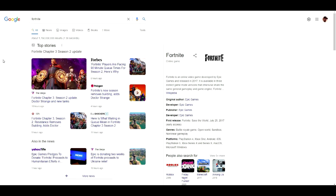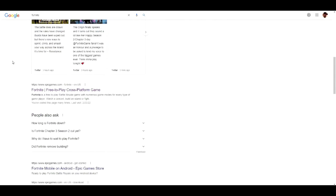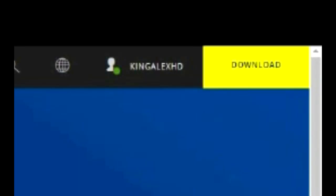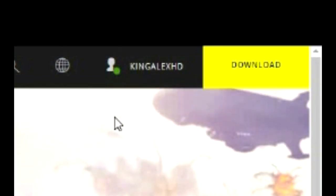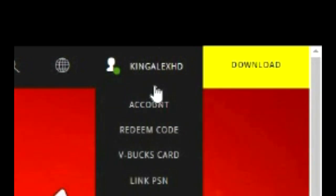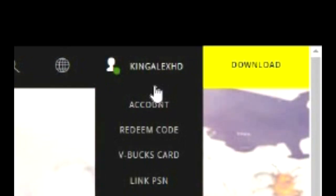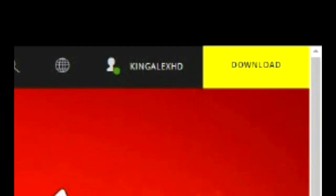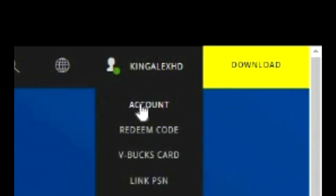Alright, let's get started. If you don't know where the Fortnite website is, just go to Google and type in 'Fortnite.' You're going to scroll down and you'll see 'Fortnite: Free to Play Cross-Platform Game' — click on that. Once the page pops up, you're going to come over here and sign into your account.